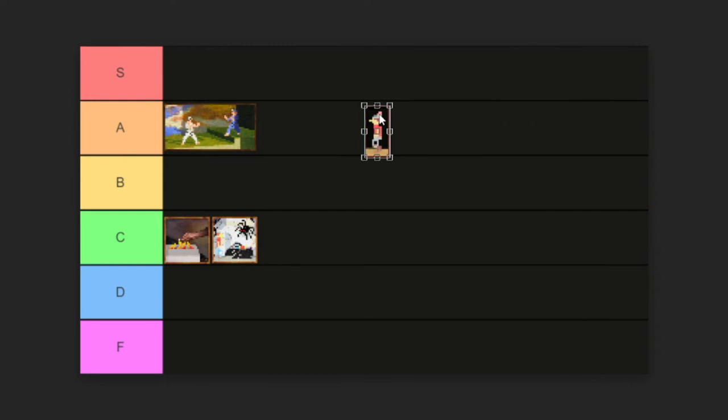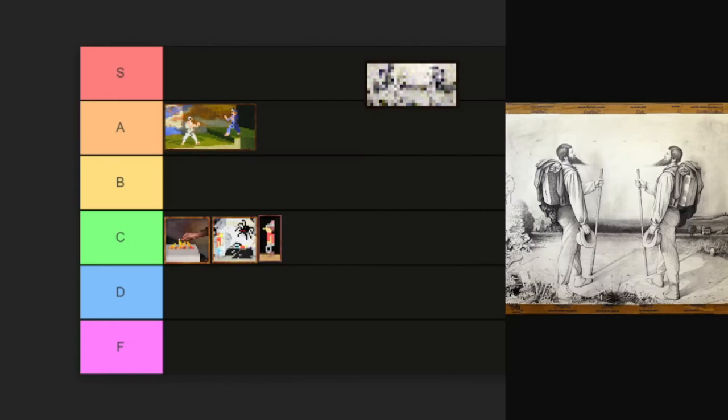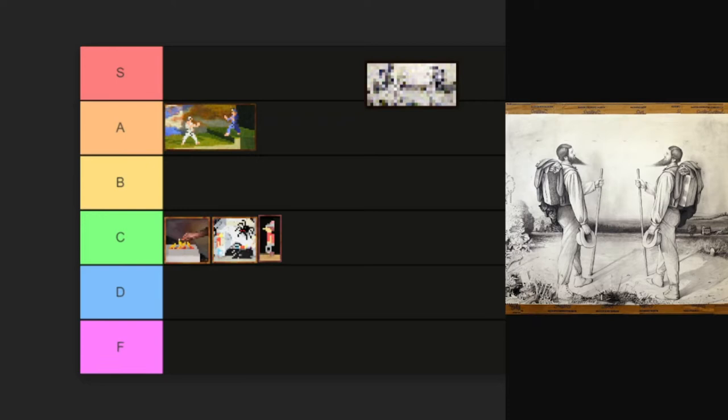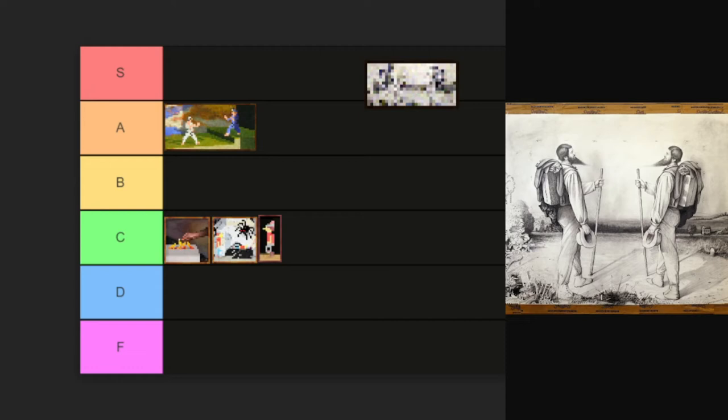Every time we do this I end up filling up C so quickly. Next up we have this one — Monsieur. It reminds me of like a winter storm, just the faint outline of something in the distance. It's two hikers with pointy beards greeting each other, and it was based on a painting by Gustave Courbet. It's all right, but I just don't think it really translated well into Minecraft, and that's why I'm gonna put this one in D.